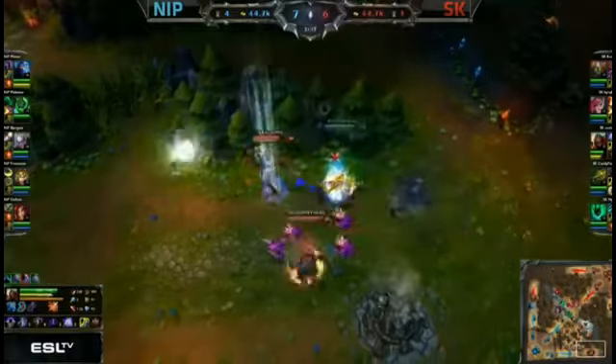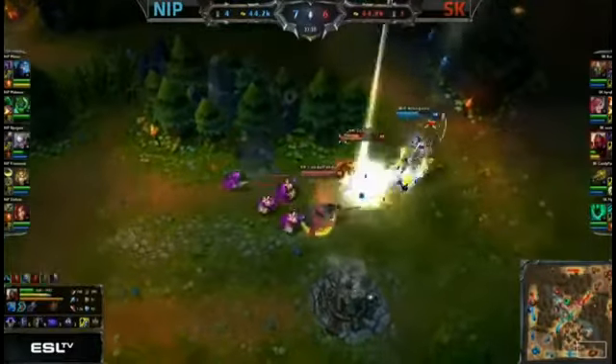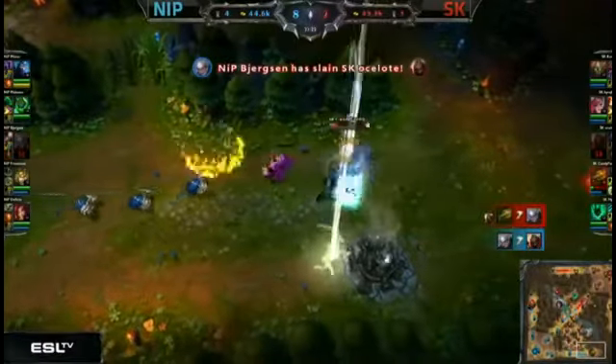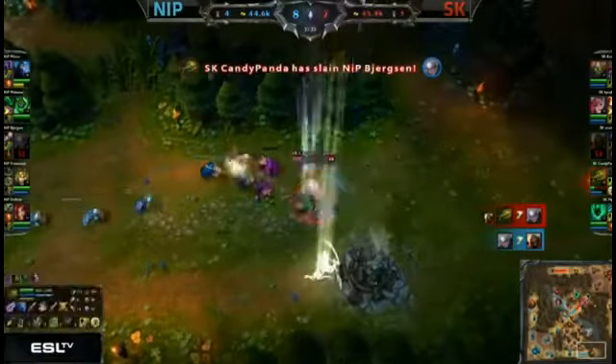Here comes Candy Panda as well. The Zonius is going to be used. Death mark actually is going to go down there. And here comes Candy Panda — he's taking a lot of damage, spraying prey down. Bjergsen manages to get one kill. That Trueshot Barrage...